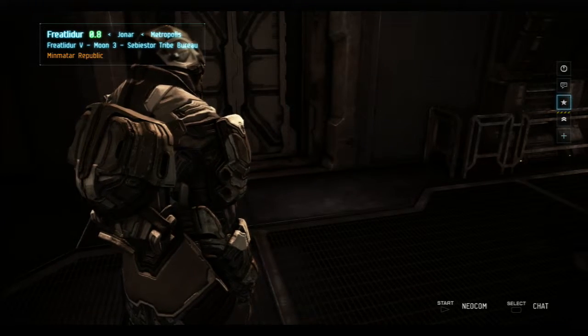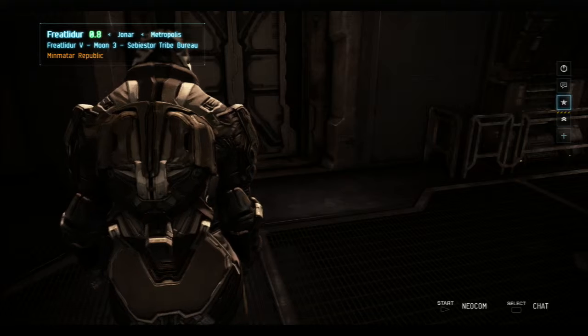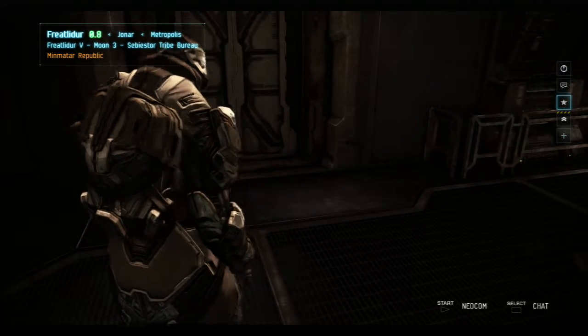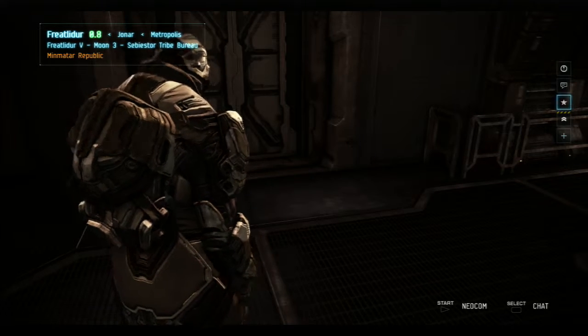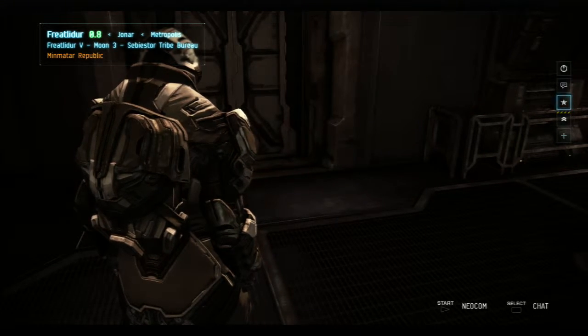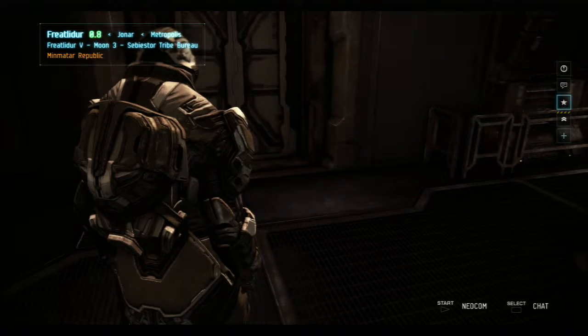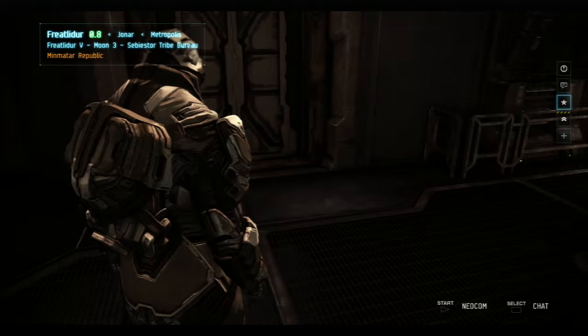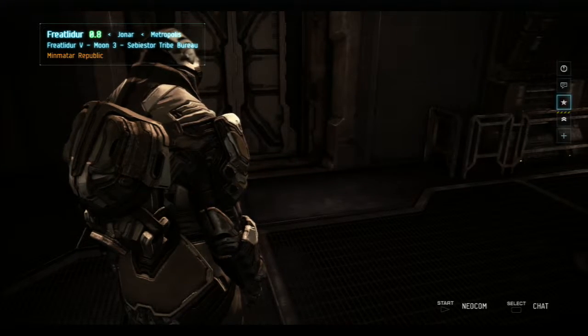What is up guys, it is Tamer 3000 for today, bringing you some Dust 514 how-to — how to make your cool little cars like me. If you haven't seen my videos, I have some pretty cool rides. I'm going to be showing you how to get better cars, better tanks, better dropships, etc. So let's get started.